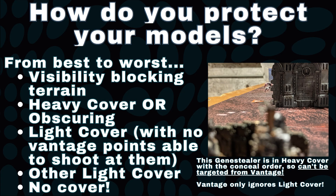How do you position your units in a way to protect them? I use this order of thinking to decide where to place my operatives. The best ways are at the top and the worst ways are at the bottom of this list. Remember, visibility is when you look from an operative's head to another part of your opponent's model, whereas line of sight is when you draw cover lines from one point on your base to every point on your opponent's. Line of sight is key. For those just listening, the options ranked here are: visibility-blocking terrain at the top, like Octarius walls; then heavy cover or obscuring, so being two inches away from heavy terrain from the shooter's perspective; light cover with no turn one vantage points able to fire on them; light cover that do have vantage point threats; and lastly, no cover — just out in the open.